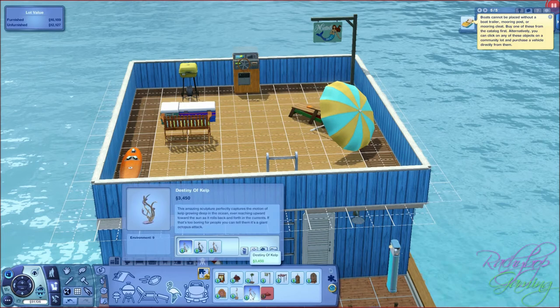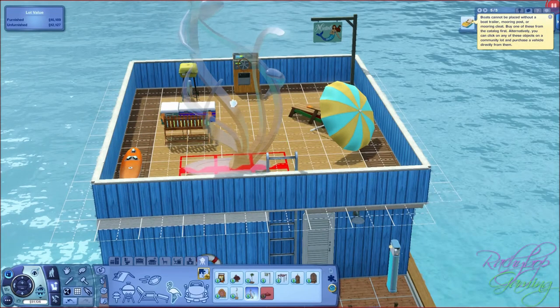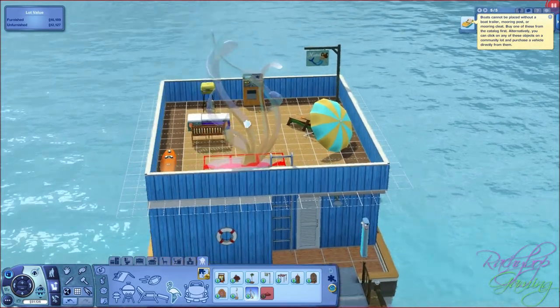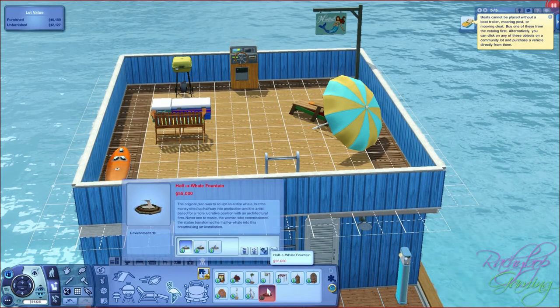Destiny of kelp - that's really nice. Woah, that's really large! Oh my goodness - whenever I build a resort I am so putting that in there, it's beautiful. And a half whale fountain - oh my goodness, I want one of those in real life!